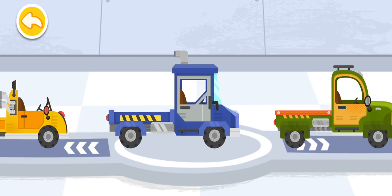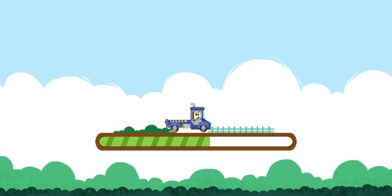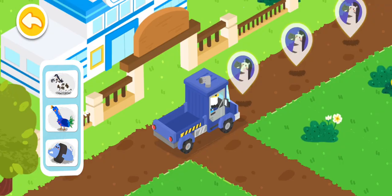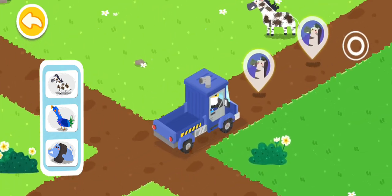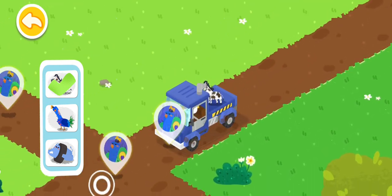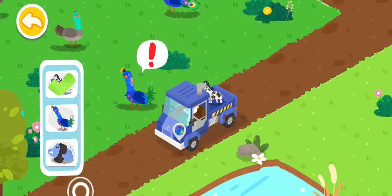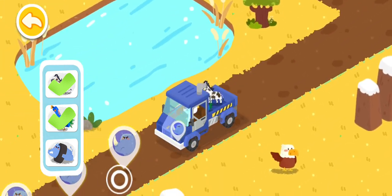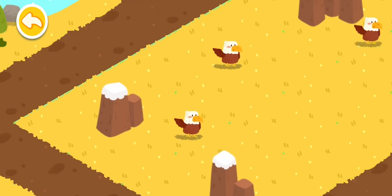Choose a truck and pick up the injured animals. Follow the animal icons and you will find the injured animals. Drag the animal onto the truck. Take them back to the rescue center for treatments.